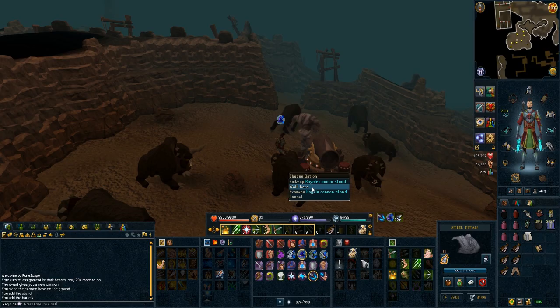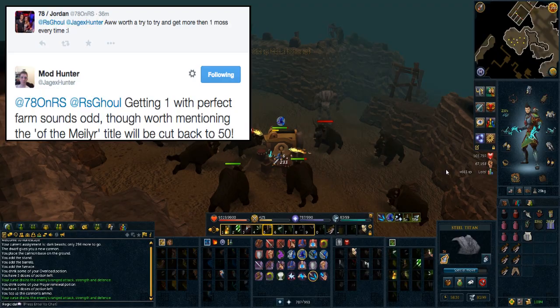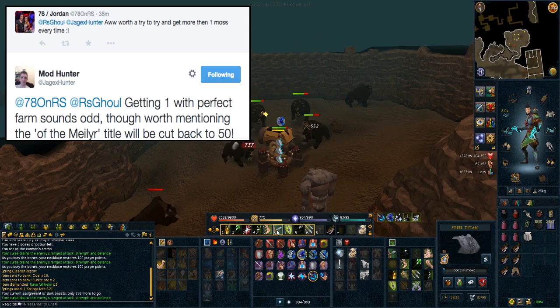Today the completion cape requirement was announced to be changed. 78OnRS tweeted at ModHunter, and ModHunter replied saying getting one Moss with a perfect farm sounds odd, but worth mentioning the 'Of The Millier' title will be cut back to 50 - meaning the Moss requirement will go from 200 down to 50 to get the title, changing the completion cape requirement by 150 Moss.